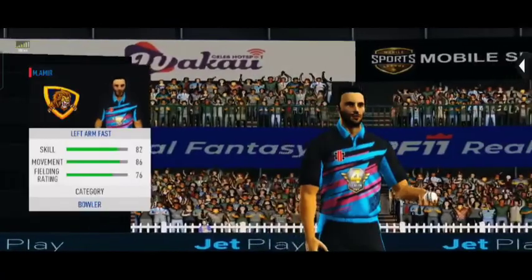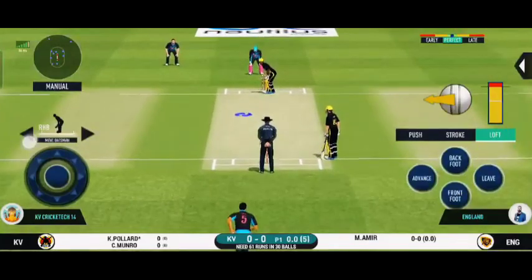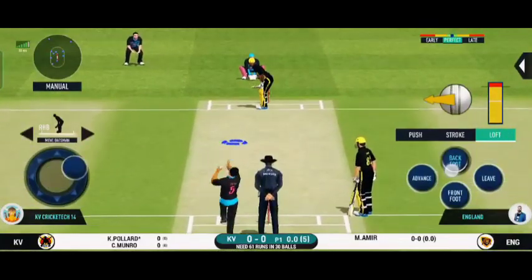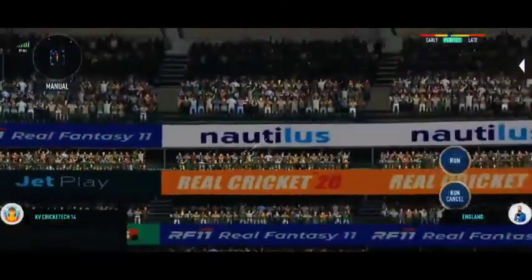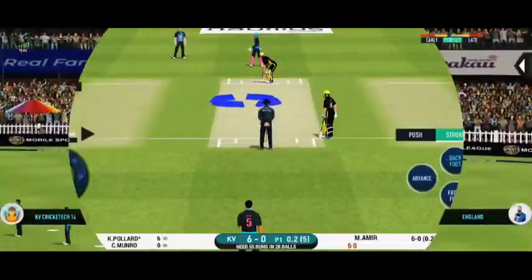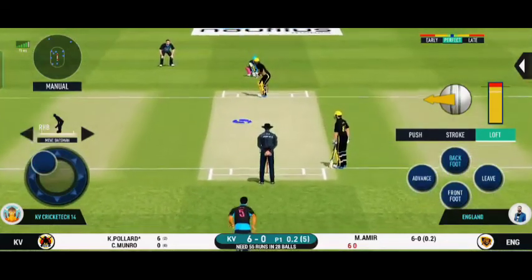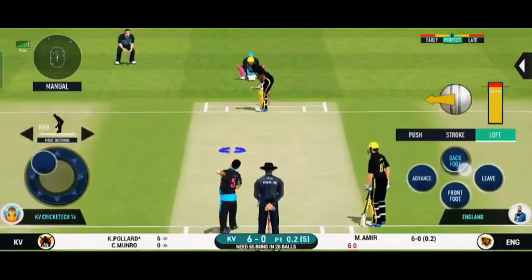Wickets in hand would be a base bowler into the tank. Batsmen getting into position to face the first ball of the innings. That is six — just magnificent value. They're packed one side, making the batsmen go for shots like those on the other. Excellent captaincy.